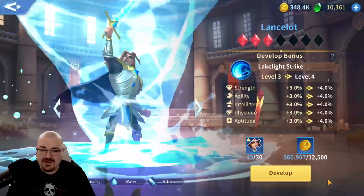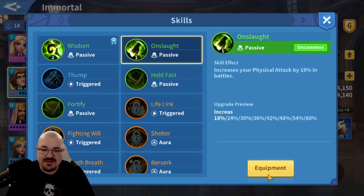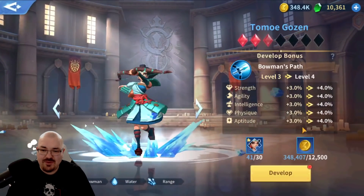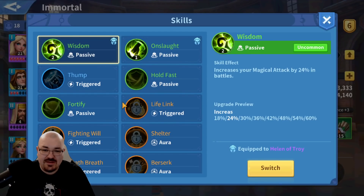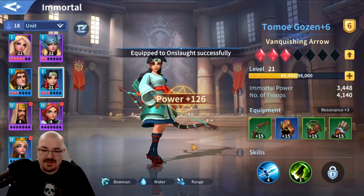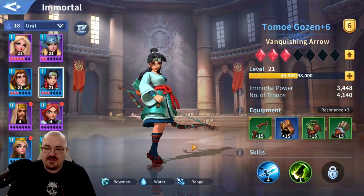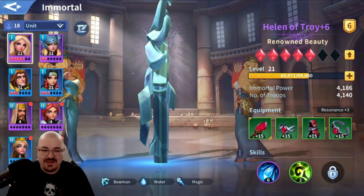I still use Lancelot, so I'll go ahead and develop him as well — but he does physical attacks. My Gozen is going to get developed too, and she can have a passive. I'm going to put this passive on her because she's a ranger so she'll most likely survive longer than Lancelot. Lancelot is going to be in the front — let's keep the frontliners well equipped.